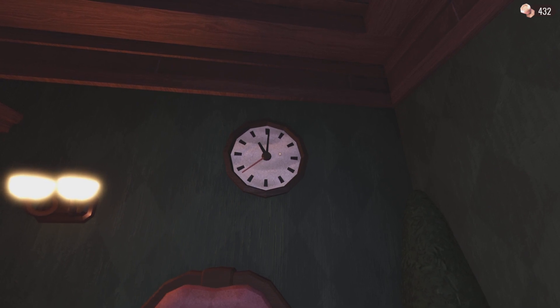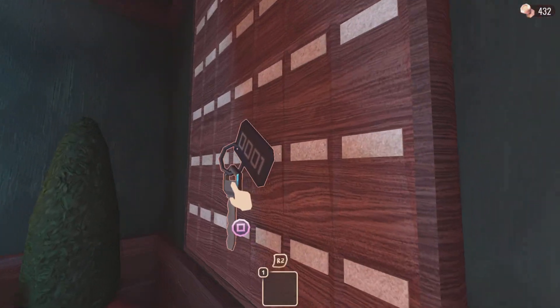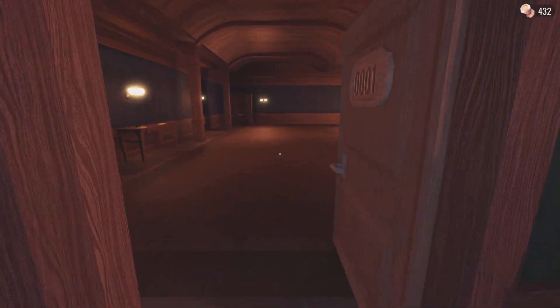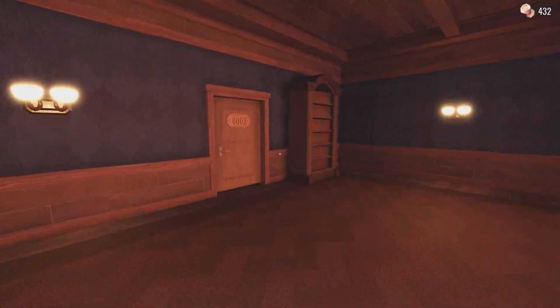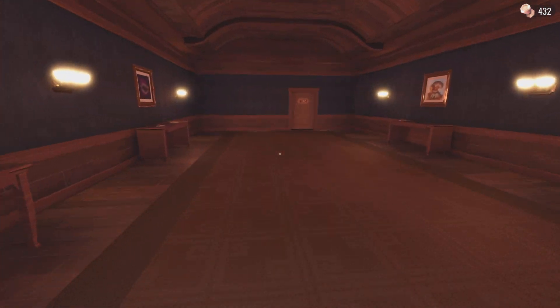You have to wait here for an actual hour until this hits 12 o'clock. When it hits 12 o'clock, you have to go to door 13, so you want to grab the key. When you go to door 13, everything should start going blank, and just stay in the room until you eventually see Dread.